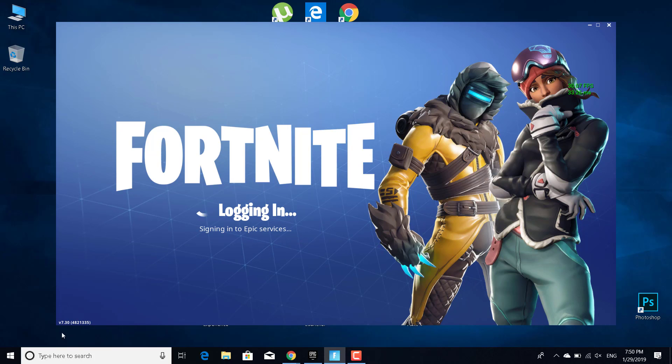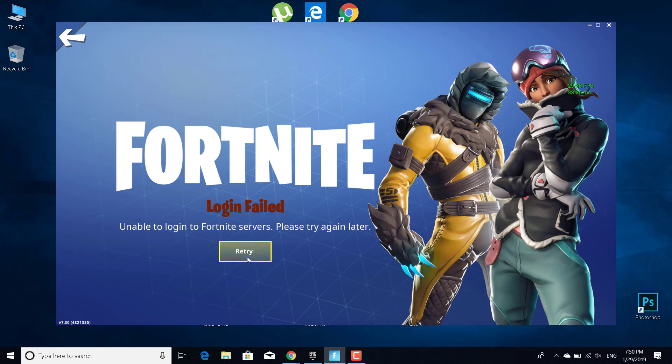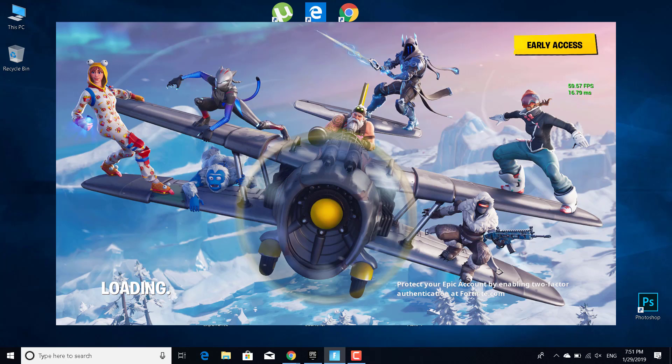Click on login and wait for Fortnite to finish logging in. It will return an error that that is not the correct password. Now just click on retry and enter the password on your account, then click login and it should log you in to Fortnite.